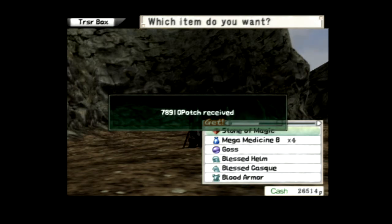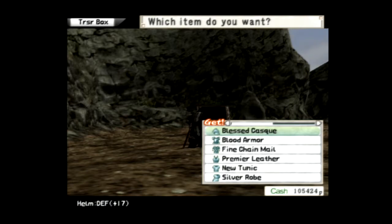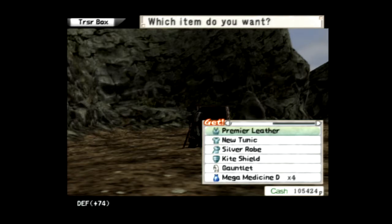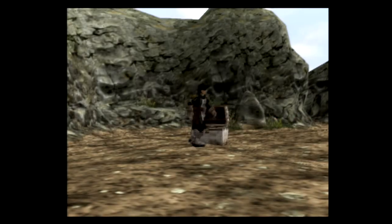We got 78,000 pots. We got a stone of magic, mega medicine, the goth's rune for axe users, blessed helm, blessed cask, blood armor, fine trail mail, premier leather, new tunic, silver robe, kite shield, gauntlet, medicines, beautiful kennel, and a question mark statue which I believe is a hex doll.